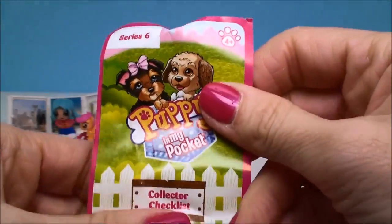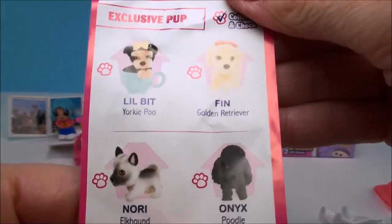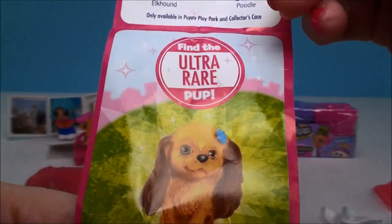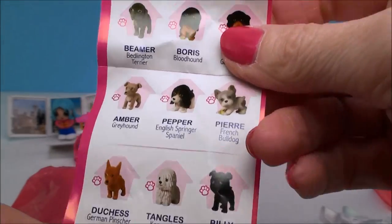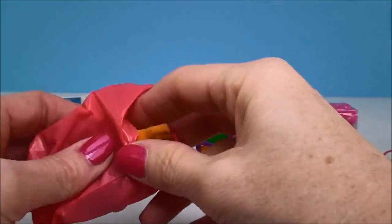So here is the collector's guide, or collector checklist as they call it. Aw, look how cute these puppies are. And they show you all the different ones you can collect. Oh, here's the ultra rare pup - this is Patty the Cocker Spaniel. She's a cutie. And here are some more rare pups. They just have all different ones and they're all absolutely adorable. So let's see who we have.